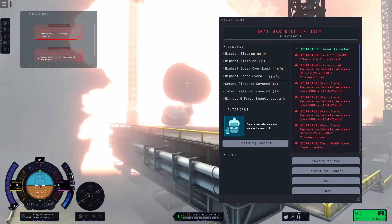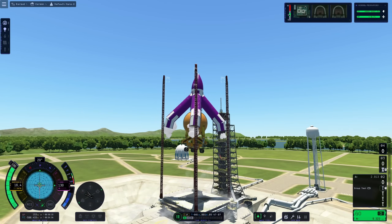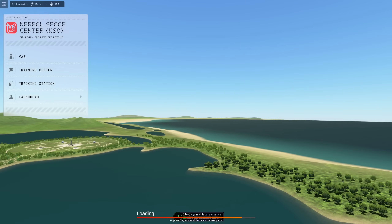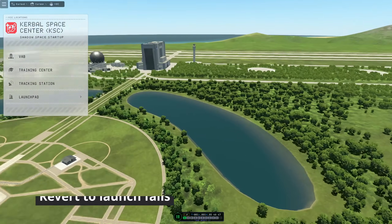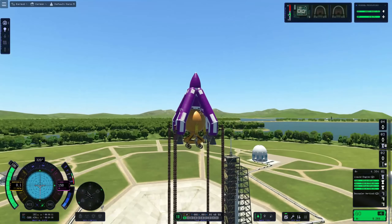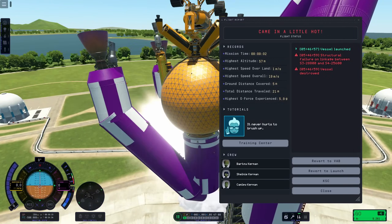I tried it again, and this time I messed up the staging — but it wouldn't have worked anyway. When I tried to revert to launch, something weird happened: the game loaded the entire KSC landscape but not the vehicle. The craft was there on the launch pad but I had to switch to it manually, and then it was still broken. After I launched it, part of it still worked — sort of.